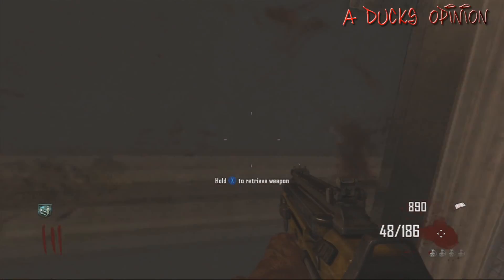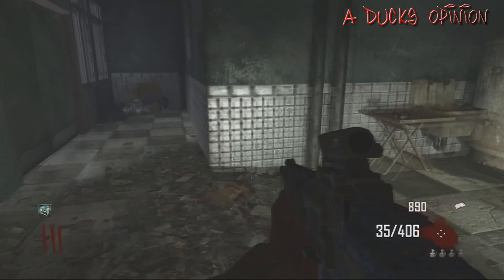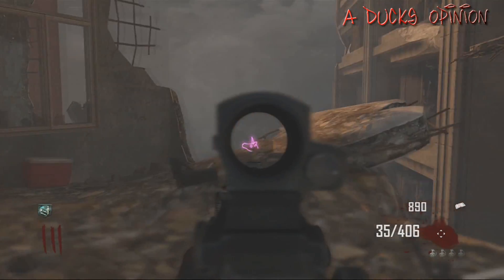Look at this — the Liminator, which is the upgraded Galil, was the exact weapon I had saved from a very long time ago on Transit. So now you can store your weapons.